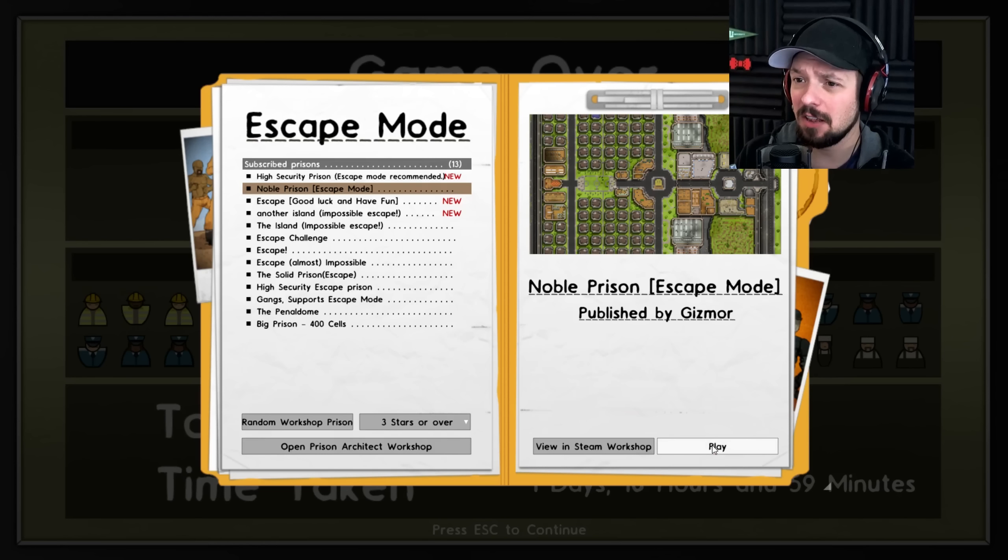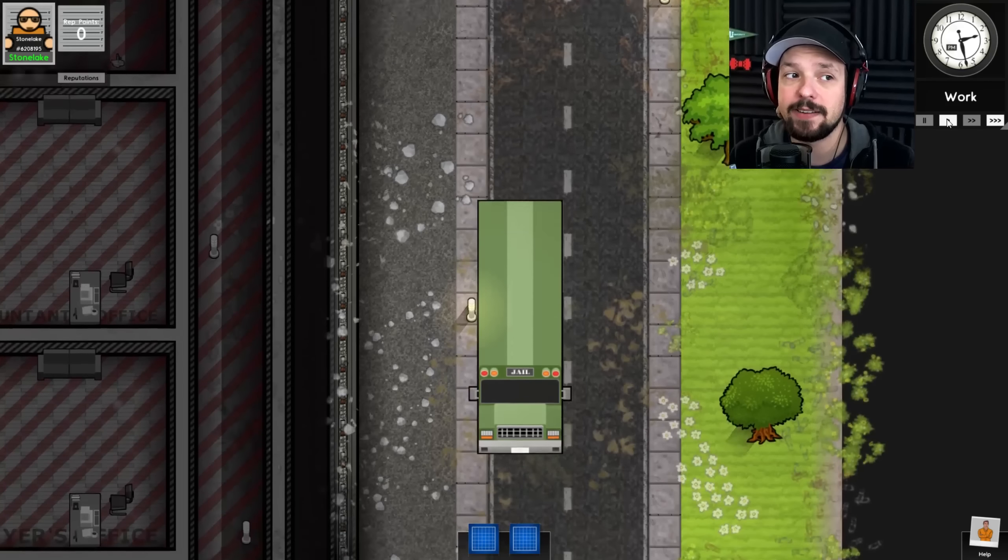The Noble Prison looks very fancy. Seems like we all get our own little bungalows to live in. And of course, I will try my best to get out of here. This time, ideally, without killing anyone.